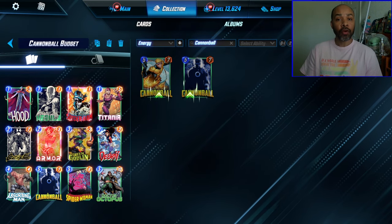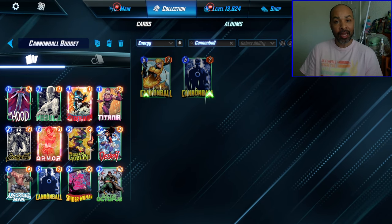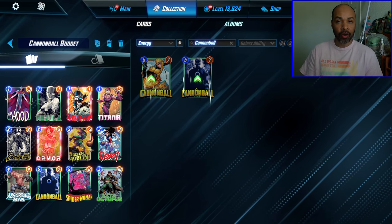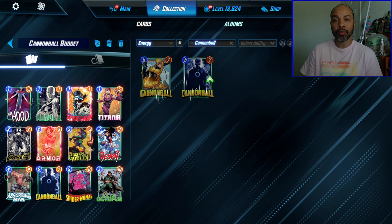Here we have a more affordable list. Cannonball is present — this is a Cannonball deck after all. And then I also have Nebula. She is a Series 4 card right now. She can be replaced with some kind of disruption, probably Iceman.